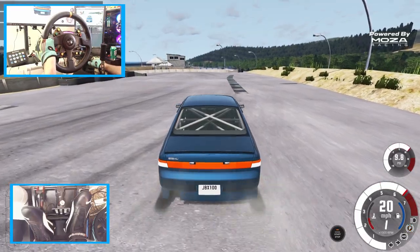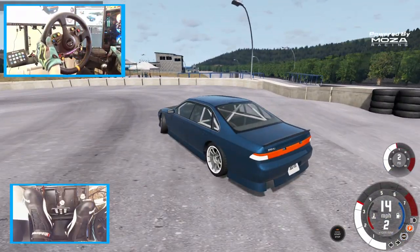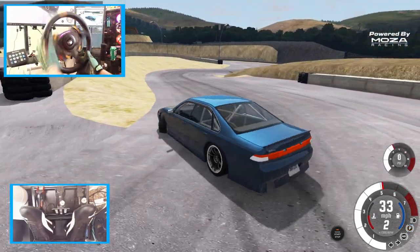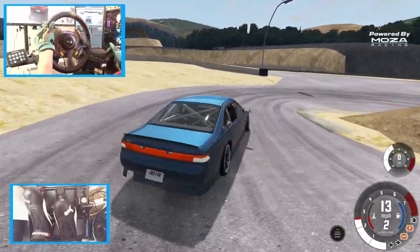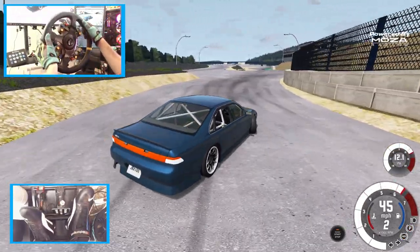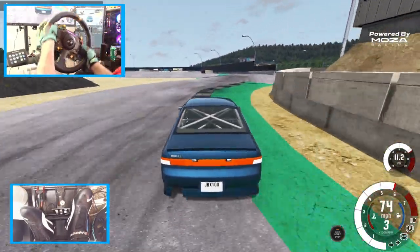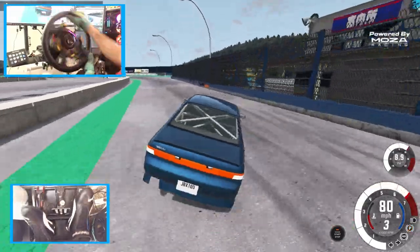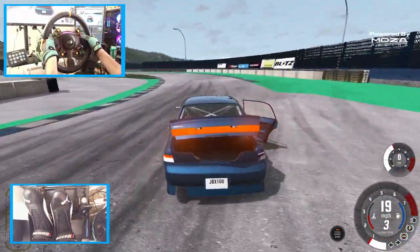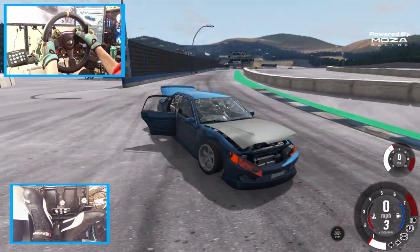I'm gonna reset the car. We're gonna go try and get some jump drifts going. I've got some chatter in the front — could be because of these wheels. We're just gonna try the car like this. That, uh, that didn't work out.